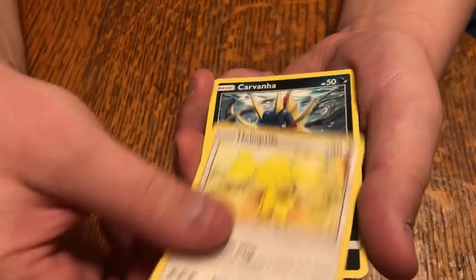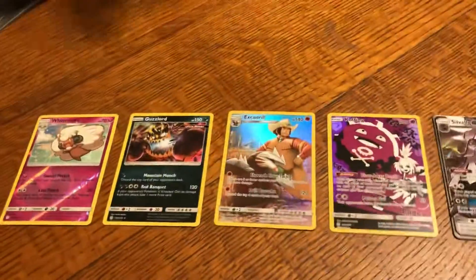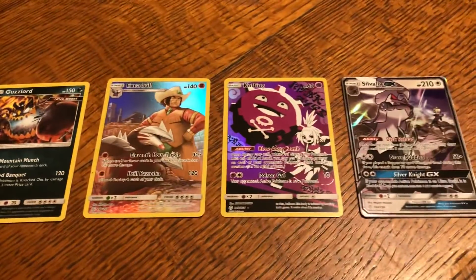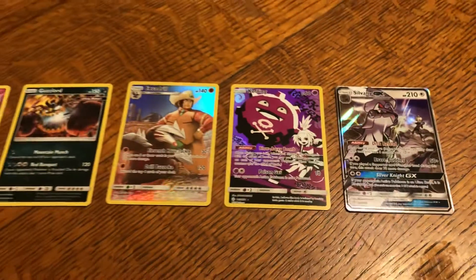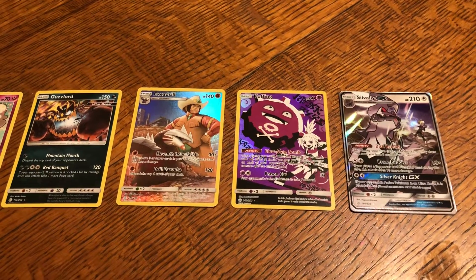Baby Jigglypuff, Helioptile, Ralts, and a Drampa — that's it, but that is still not terrible. We got the reverse holo rare, the holo Guzzlord, the full art variants Excadrill and Weezing, and then the Volby GX. So not bad at all — probably the best Cosmic Eclipse opening we've done. Thank you guys so much for watching!